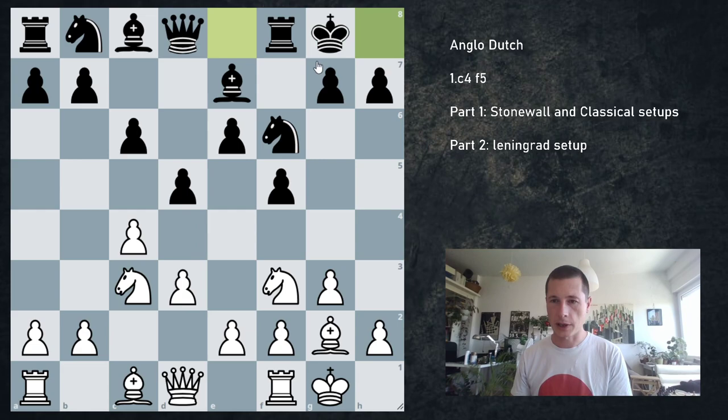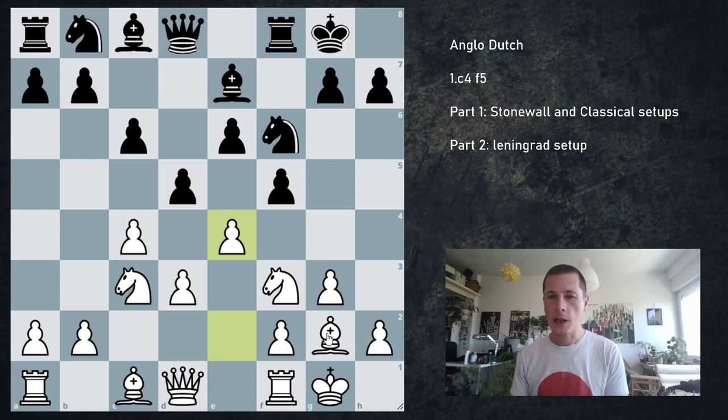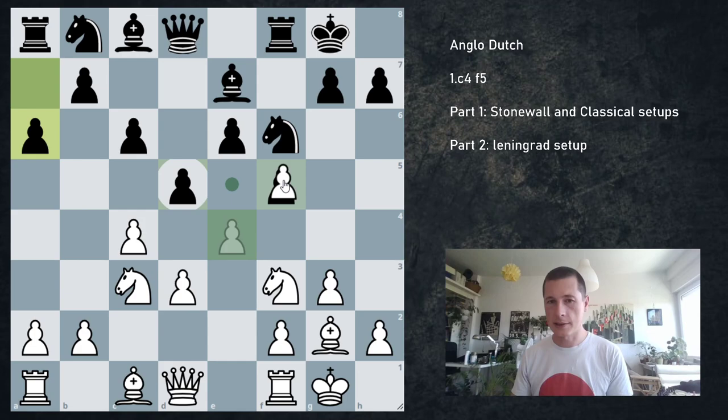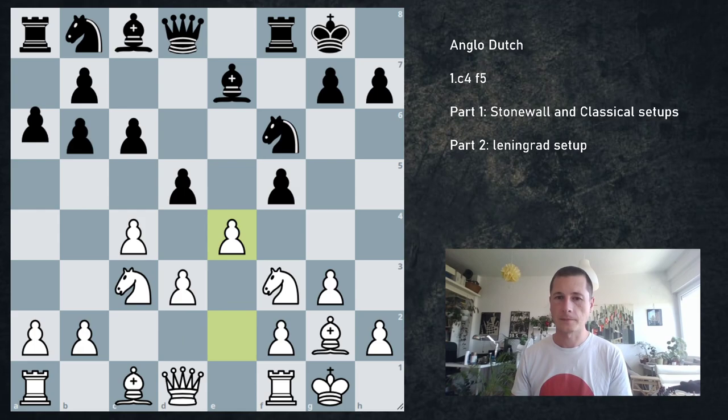If black doesn't go d4, they're going to castle, and now we play e4. This is the starting position — white has a threat here, which is occupying the e5 square. Black needs to fight against this, so they either play d4 or take on e4. If black plays a passive move like a6, our threat is to take on f5, go rook e1 and bishop f4, and dominate the e5 square. Positionally this is going to be absolutely crushing — if we get a bind on e5, black can never develop that bishop.